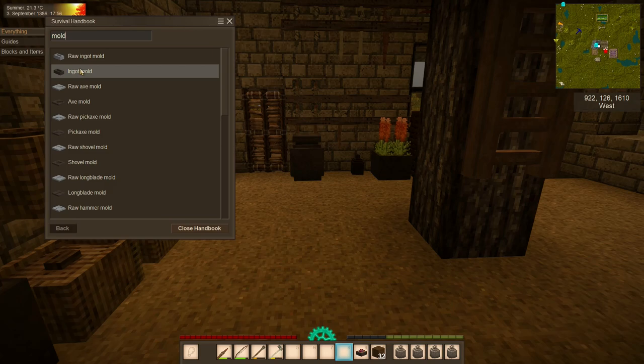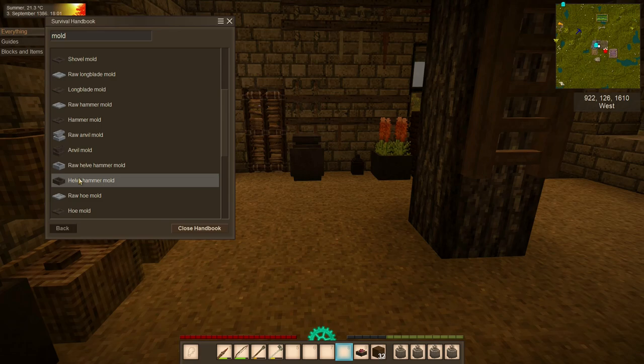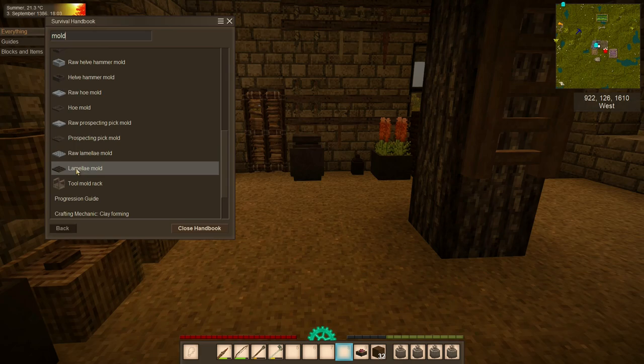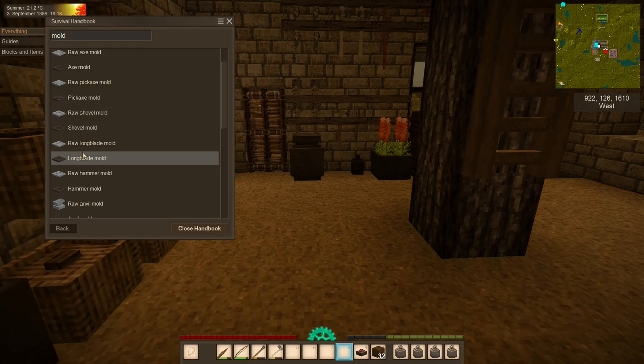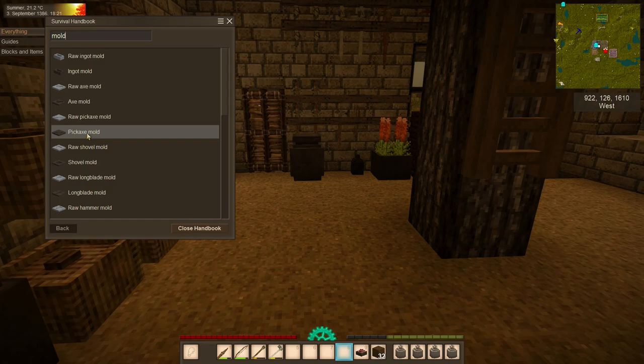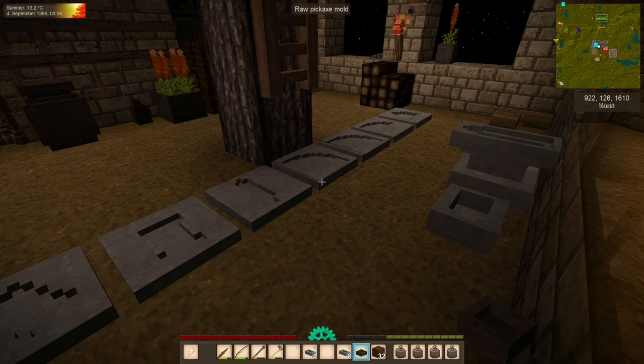So what kinds of things can we mold? We can make ingot molds for making ingots, and we'll want several of those. We can also make axes, pickaxes, shovels, long blades, hammers, anvils, helve hammers, hoes, prospecting picks, and lamellar — those last ones are for armor. Right now we're most interested in the pickaxe mold and the hammer mold. I'm going to make at least one of each, probably several pickaxe molds and a large number of ingot molds, and fire them all at once.